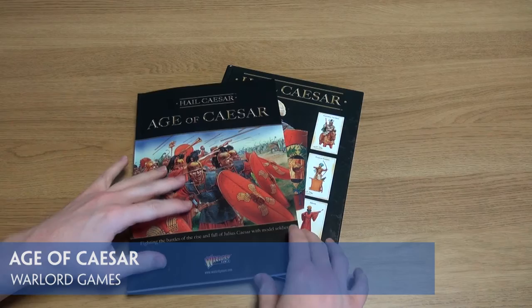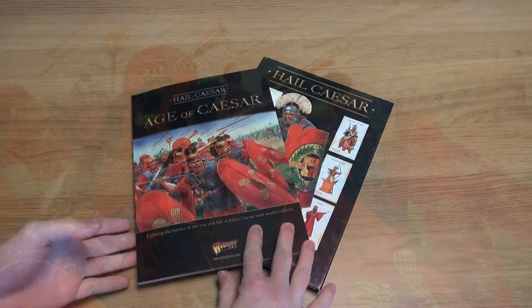Age of Caesar is the latest supplement from Warlord Games for their Hail Caesar Ancient Era Mass Battle Miniatures game. Let's take a look inside and see what it's made of.